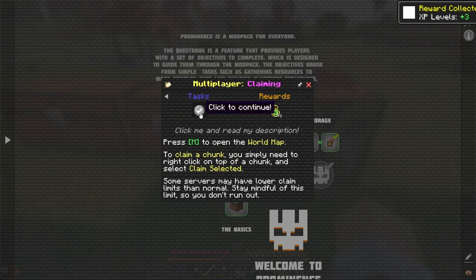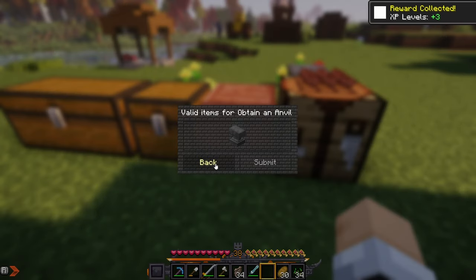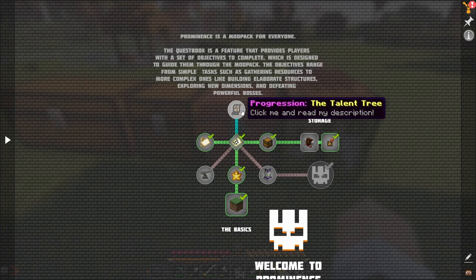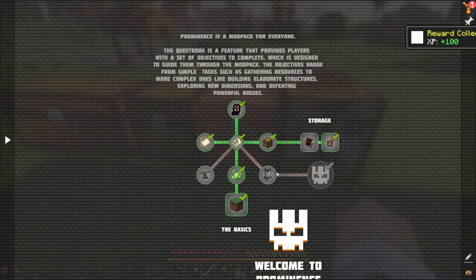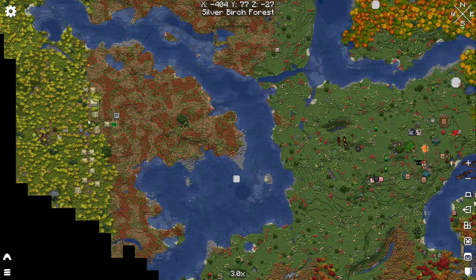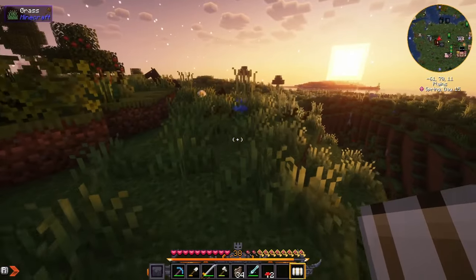Just to finish this beginner stuff, we need to find a waystone and also an anvil. I've got a few of these but they're all damaged, so we need like 30 iron for an anvil. That'll take a while. For that waystone, I think I saw a village over here — most villages will have waystones. Let's go check it out. We've got our sleeping bag, so we can travel at night no problem.